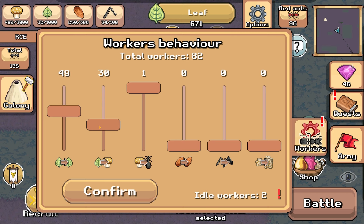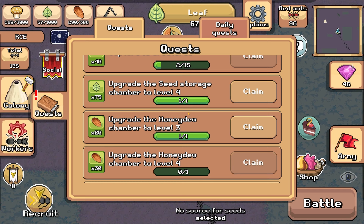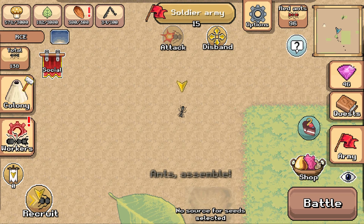Meanwhile, I'm going to set all my workers to collecting just leaves. We've got 82 on there. We're going to quickly claim this quest - we get 75 mushrooms and 40 seeds. We're getting everything: 75 leaves, 20 seeds. And whilst we're up here, did you see top of the screen? There was a praying mantis getting pretty close. I'm going to press this recruit button. If we check out the map, you'll see there is a large army of soldier ants coming towards me.